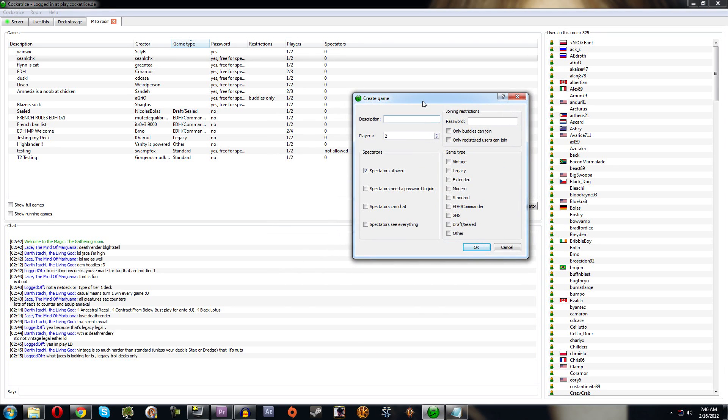You can also restrict games to buddies only. When creating a game, check mark the game type — I normally check Standard — and set a description like 'Tier 2 Serious Testing with Sideboard.' This ensures you get a best two out of three and avoid getting paired against random five-color aggro. When you're ready, hit OK and the game starts.